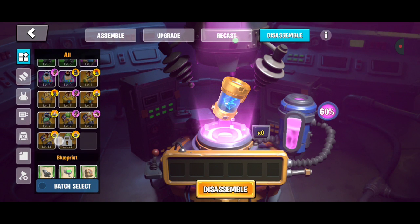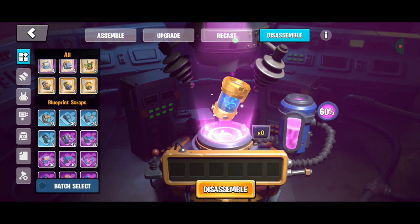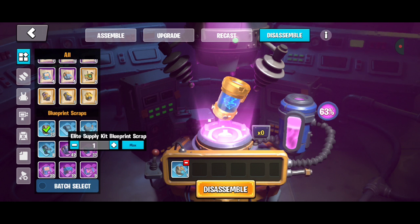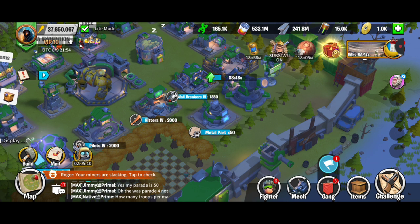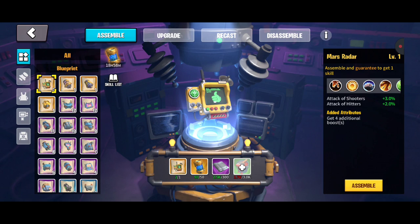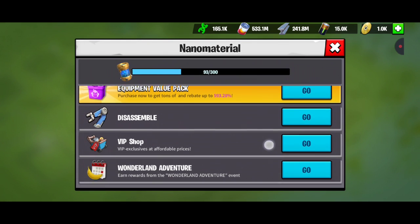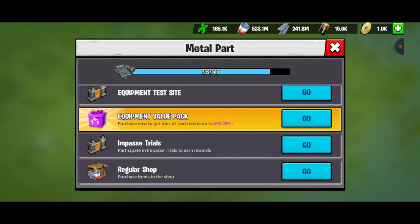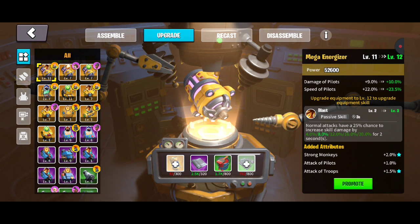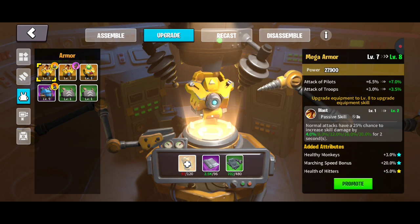For disassembling: if you have extra scraps you don't need, you can throw them in here and depending on how many you put in, it shows you what percentage you'll get back. You're going to get back nano material, which is needed for upgrades and assembly. Wherever you need extra material in the game it will tell you where to get it — the equipment test site, packs, past trials, and the regular shop.